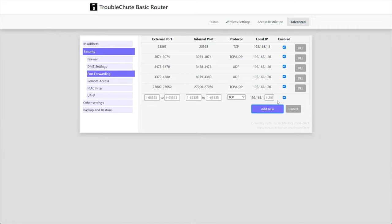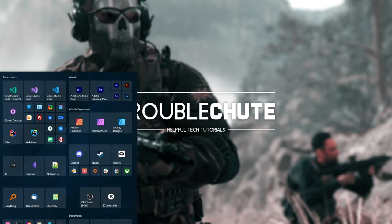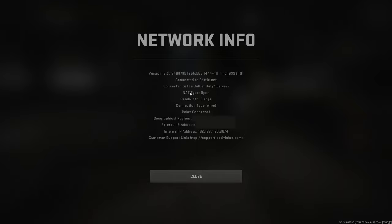And just like that, you should be port forwarded if you're doing this in your router settings properly. This basic router shown is just an example and won't actually do anything — it's a generic way of explaining port forwarding. Having applied port forwarding on my actual router and allowing these ports through my antivirus firewall, I'll now fire up the game. You'll see that my NAT type is now set to open, whereas previously it was set to moderate. Settings, then Account and Network, Network Info — and just like that, NAT type is open.